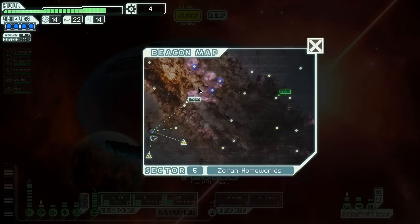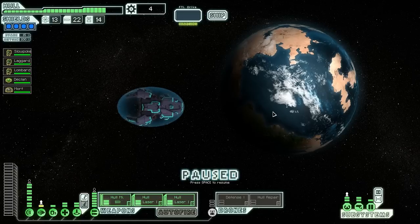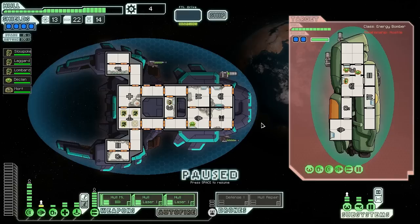Here we are in the Zoltan homeworlds, looking for a place to get our crystal crew member thawed out. We found a Zoltan ship waiting at this beacon. They request our identification, but radiation from the sun is disrupting communications. They take our silence for aggression and move in to attack. They've got lots of missiles, so we're going to turn on the defense drone and turn off the med bay.